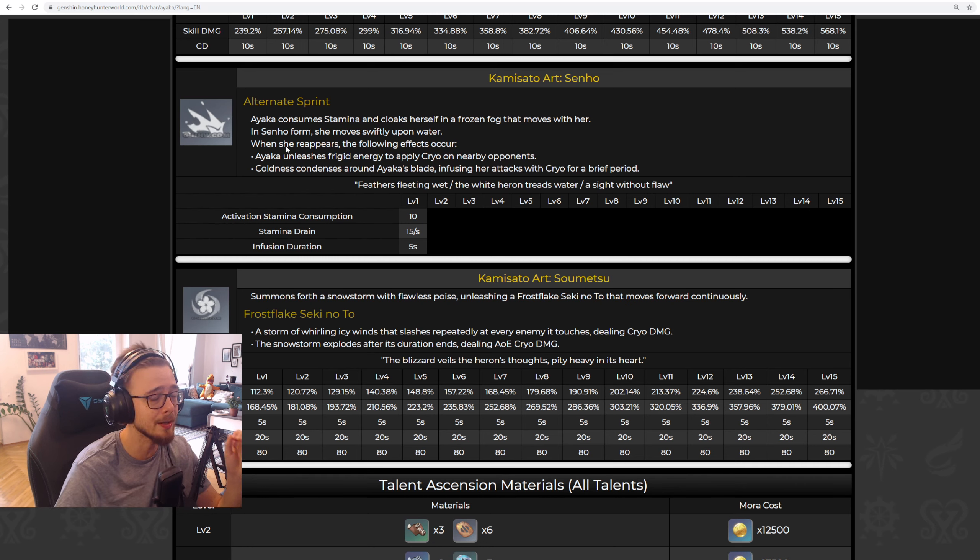Look here — when Ayaka reappears from the ground after her sprinting animation, she first damages every opponent around her and applies cryo, which isn't that important. But then she gets a cryo infusion on her blade for her basic attacks for five seconds. And this is the game changer. Without this talent, Ayaka would deal mixed damage, which means you would have needed to decide for her goblet slot whether to boost her physical damage for auto attacks or her cryo damage for her skills.